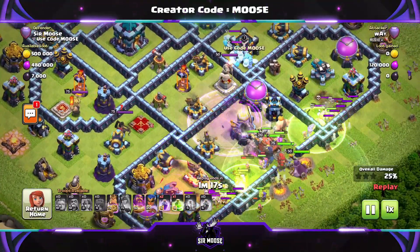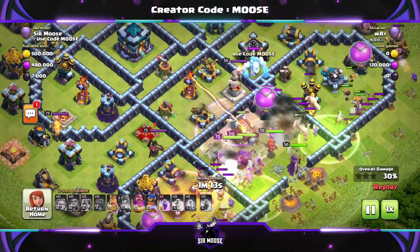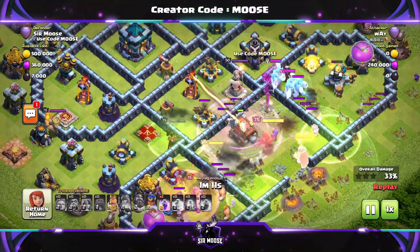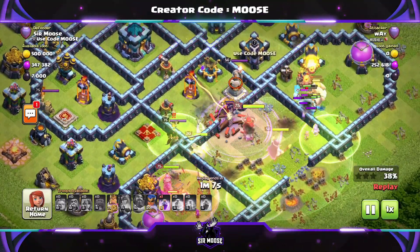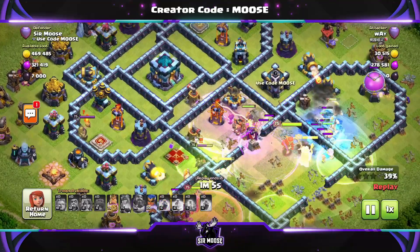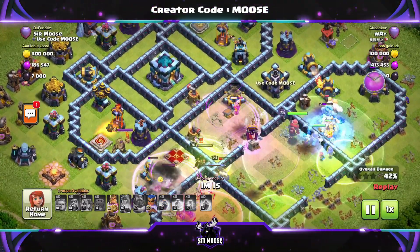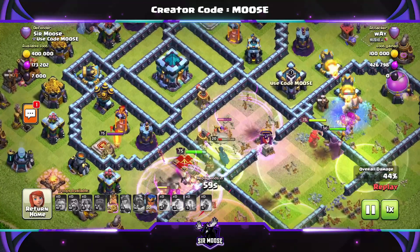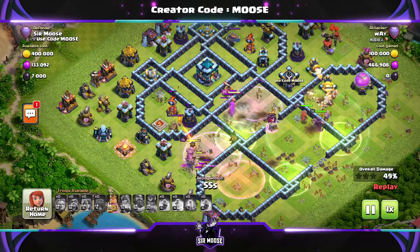This is different. The Wall Wrecker's there — will it make it to the town hall? Out of the clan castle, it's our clan castle troops. We're going with three ice golems. Of course, that's Gary, Gordon, and Greg the Ice Golem. They are amazing and they're a really good choice for this base. I think they're a good choice for most bases, because it doesn't matter if you put a poison spell on them — they're still going to take some time to take out. And as you can see, they're just delaying the troops getting into the base.